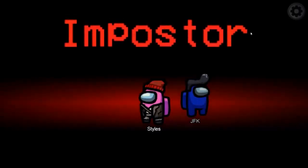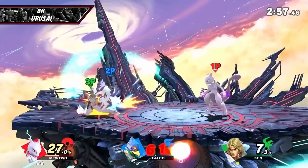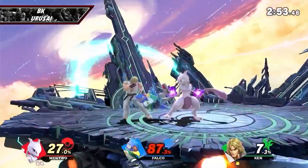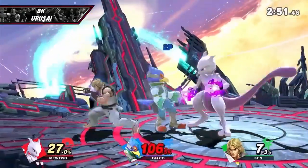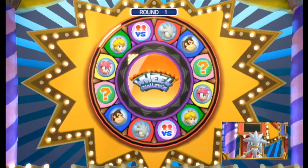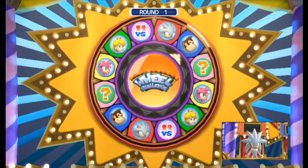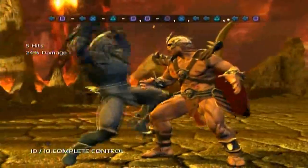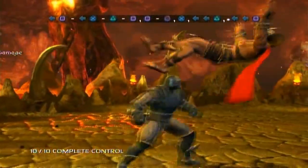Killers' interests are to interfere with the functioning of the game or the play experience of other players. An example would be ganging up on a single player in a free-for-all game of Smash Bros. Achievers' interests are to accumulate status by beating the rules-based challenges of the game. Examples include trying to beat challenge modes like Wheel Challenge from Mario & Sonic at the Olympic Winter Games or Combo Challenge from Mortal Kombat vs DC Universe.